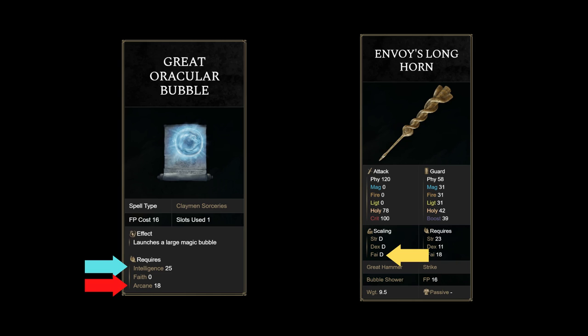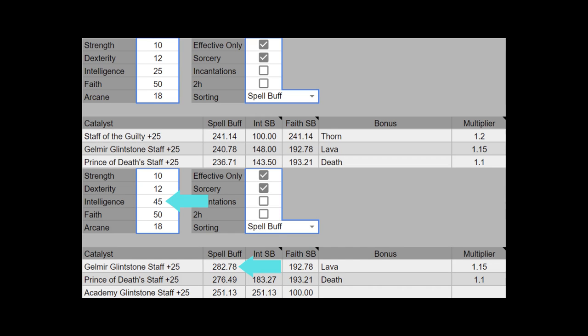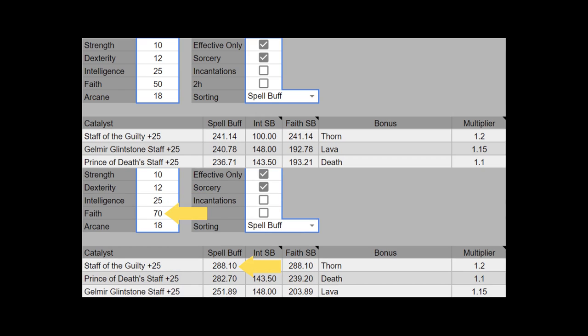One more thing: I will be using the Staff of the Guilty for this build. Why? Since we need at least 50 Faith investment for the Longhorn to be serviceable, that's the stat distribution we're starting from. If we have 20 spare points and invest into Intelligence, the Gelmir's Glintstone Staff has 283 spell power. On the other hand, if we put 20 more points into Faith, the Staff of the Guilty has 288 spell power. This also works if you have less than 20 points to spare. Therefore, the Staff of the Guilty gives us more spell power while also increasing the damage of the Longhorn.